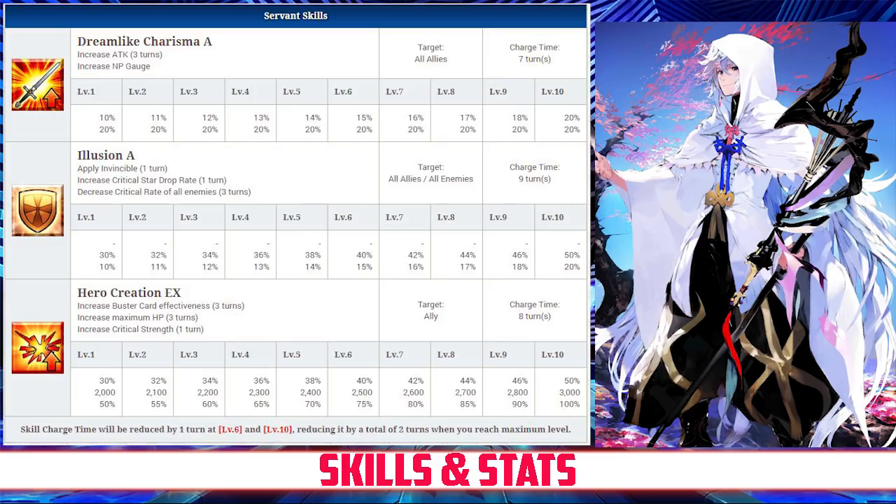Merlin's last skill is Hero Creation Rank EX. It increases the buster card effectiveness of an ally for 3 turns between 30 and 50%, increases their maximum HP for 3 turns between 2,000 and 3,000, and increases their crit strength for 1 turn between 50 and 100%, all three depending on level.